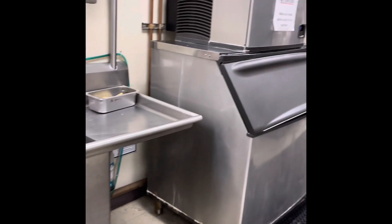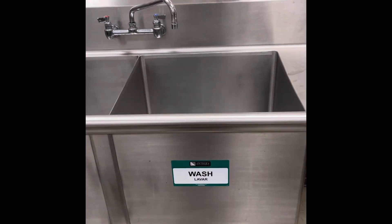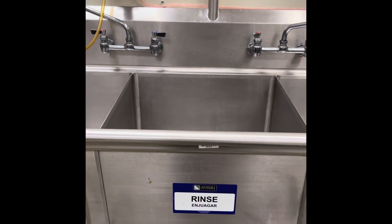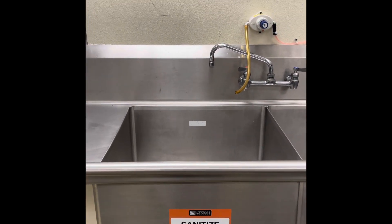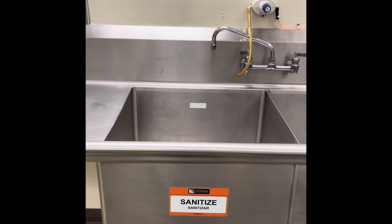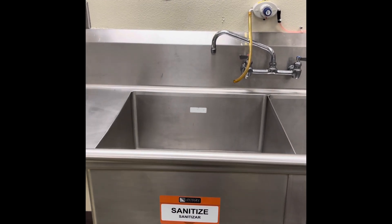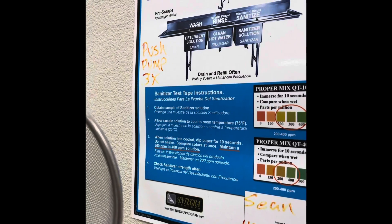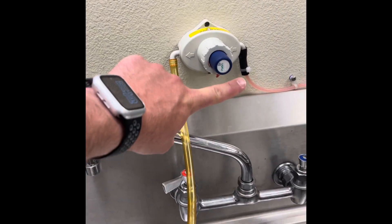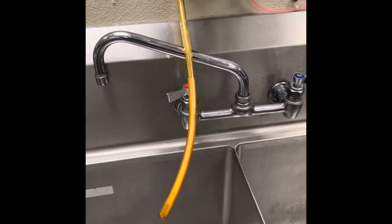The three-comp sink is on the 1-2 side, next to the ice machine. Wash is always your first compartment — hot soapy water. Then rinse — hot water to rinse off that soapy water. Then the sanitize compartment — cold water with sanitizing solution. If you run hot water with the sanitizer it will kill the active agents and it will no longer be able to sanitize. It is imperative that sanitizer uses cold water.